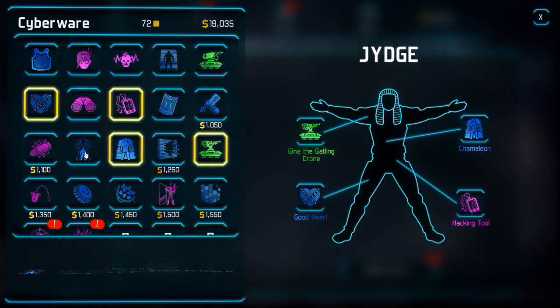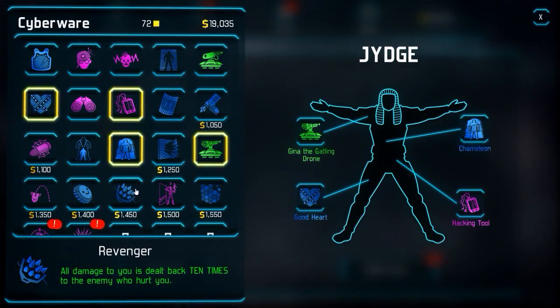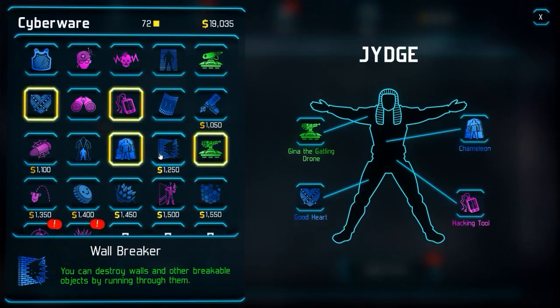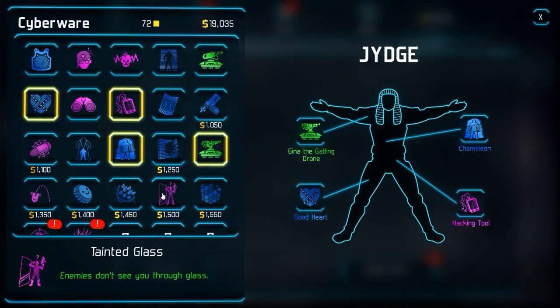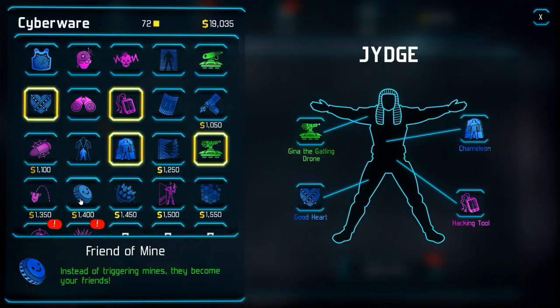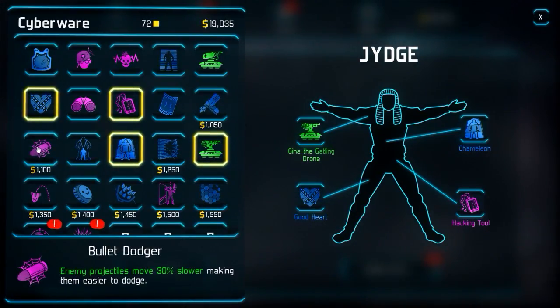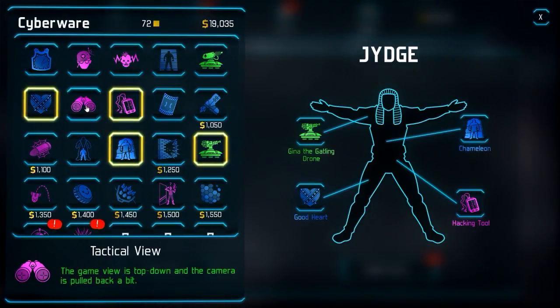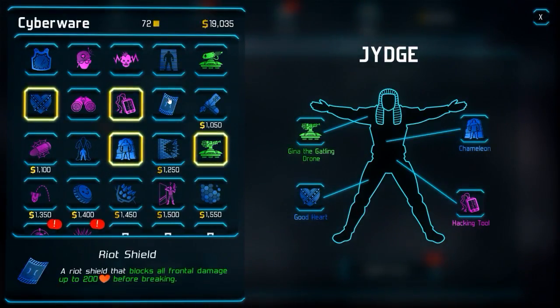The truth is, there's a lot of stuff to equip. Let's start with the Cyberware, which has a lot of different perks you can pin to the Judge. These upgrades can be everything from improving melee damage to adding more health, all the way up to deploying attack drones and learning the ability to hack vulnerable computers. There are a lot of these perks to choose from and only four slots to fill, so it always comes down to finding the right combination for the way you want to play.